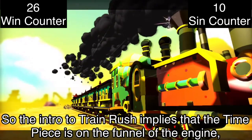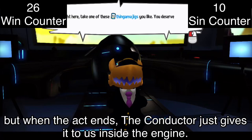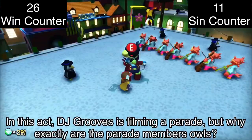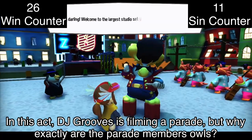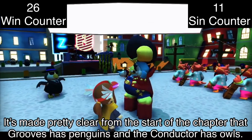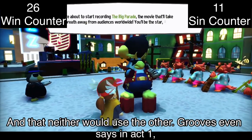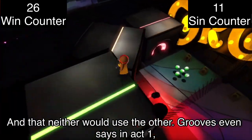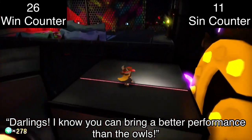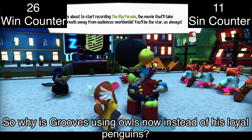The intro to Train Rush implies the timepiece is on the funnel of the engine, but when the act ends, the Conductor just gives it to us inside the engine. In this act, DJ Groose is filming a parade, but why exactly are the parade members owls? It's made clear from the start of the chapter that Groose has penguins and the Conductor has owls, and neither would use the other. Groose even says so in act one — so why is Groose using owls instead of his loyal penguins?